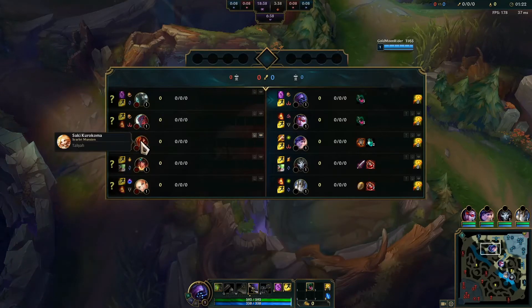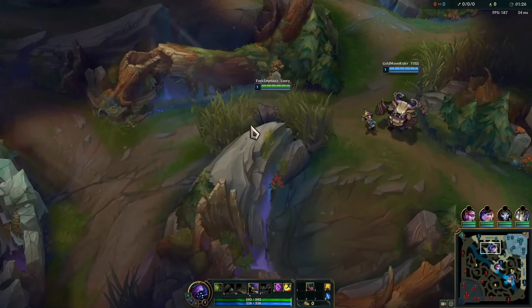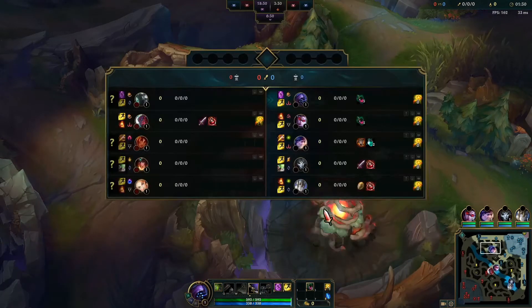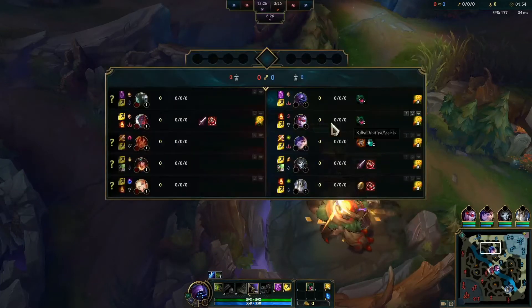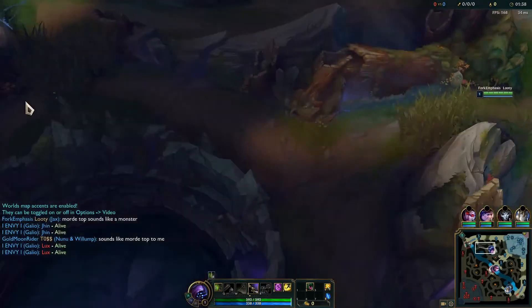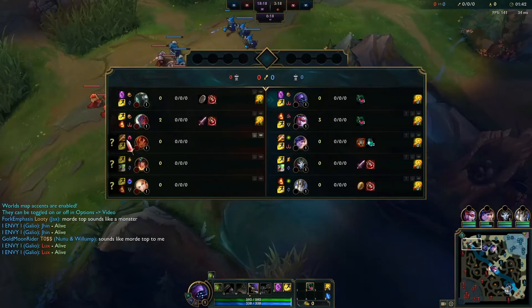Hopefully we can get some picks here. They have a couple of squishies and we provide some CC for our team. This Nunu is pretty funny — we got a Nunu on our team. We also have a Vayne mid versus a Yone, so that's pretty cool. And they have a Taliyah jungle.